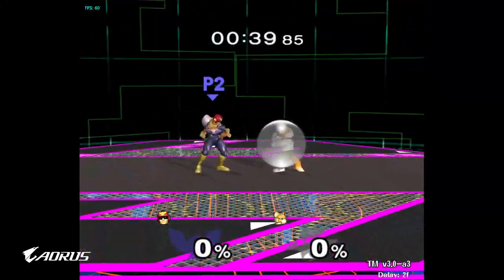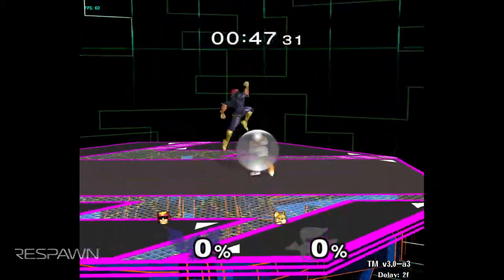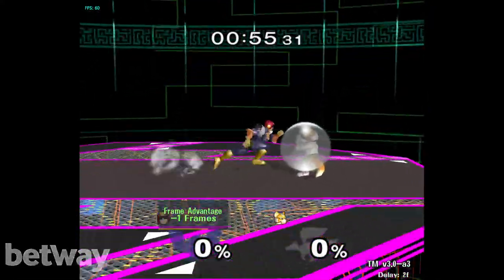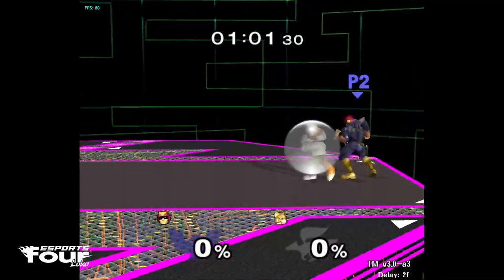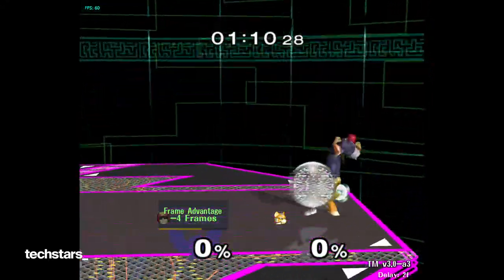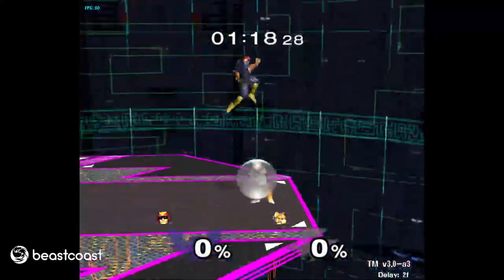Another good thing is you can use no-fastfall drifts. A lot of people know about shield pressure with the knee — it's about plus or minus one on frame advantage. But every decent player is used to getting hit in shield with a knee. So they're not gonna make mistakes after getting hit. But if you use a stomp, face value it's minus — not the best frame data compared to a knee — but it's easier to trick people with.